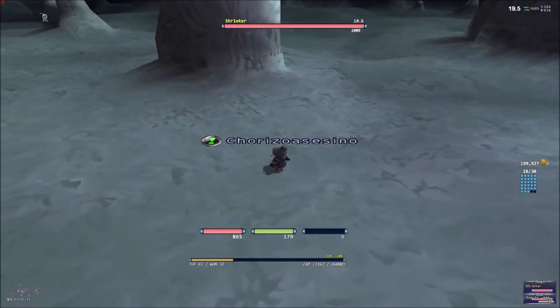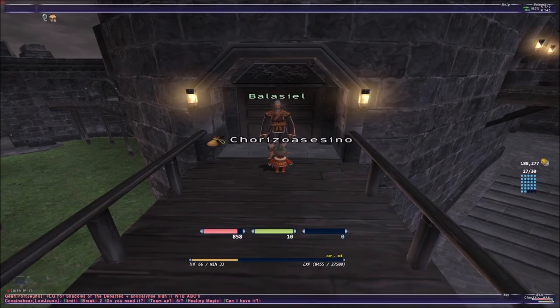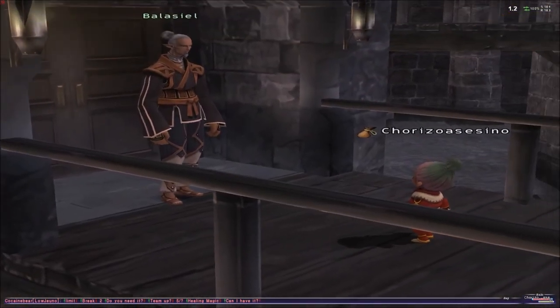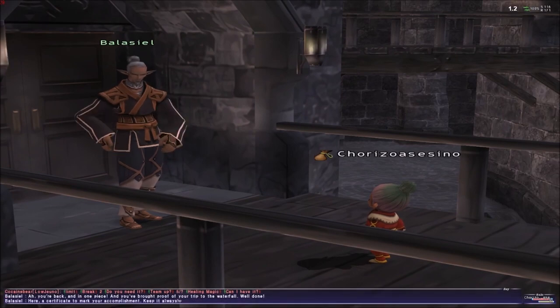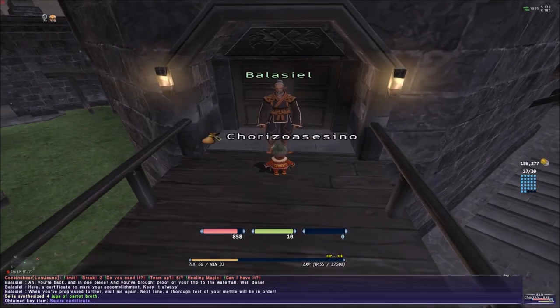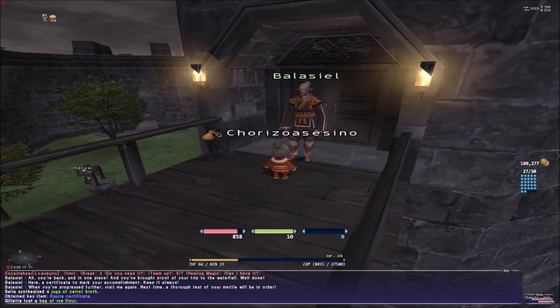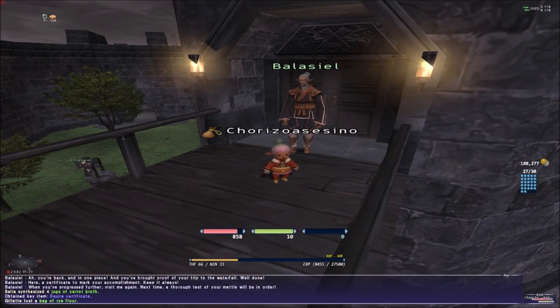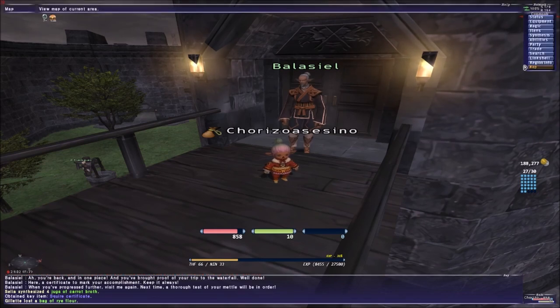Once we get the key item we are done with that quest. We're brought back to the Balance Seal and we give it over to finish the quest. He's going to give us a key item, and then let's go.